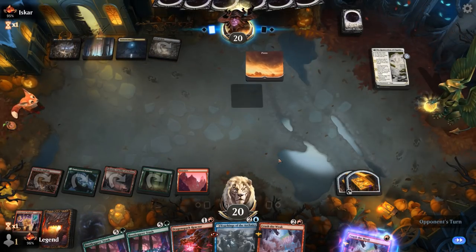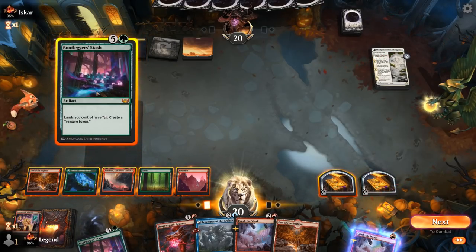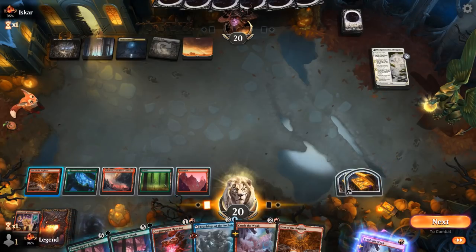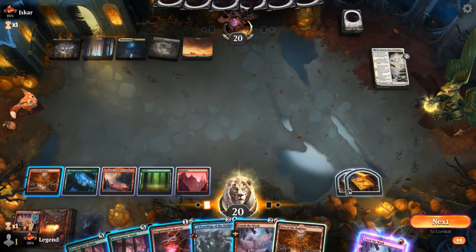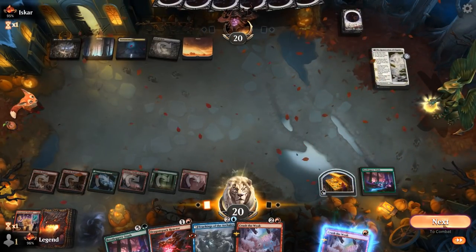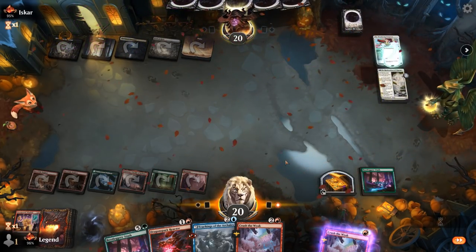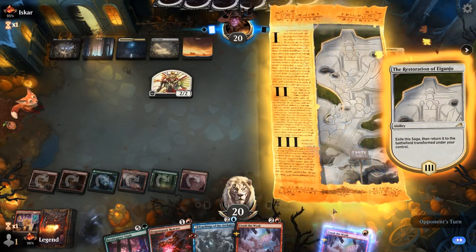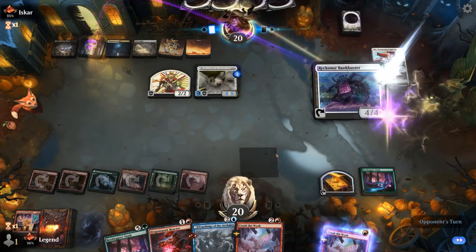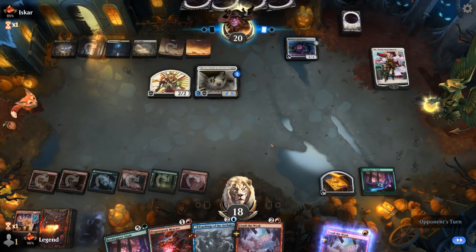Opponent plays Emperor, who can put plus-one counters and potentially push their creature out of range of a single Crush the Weak — though we could cast two. Opponent plays Bankbuster for card draw. A counter goes on the restoration, putting it out of range of a double Crush the Weak.